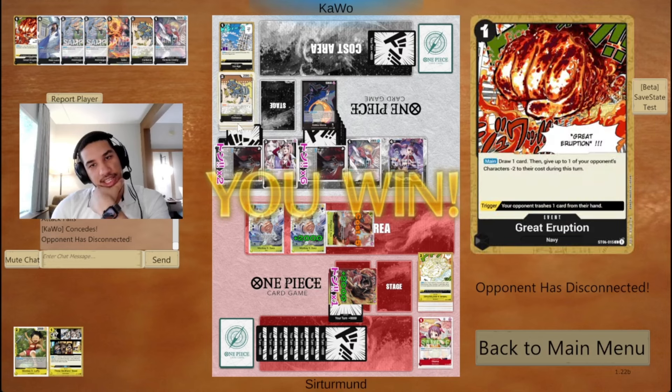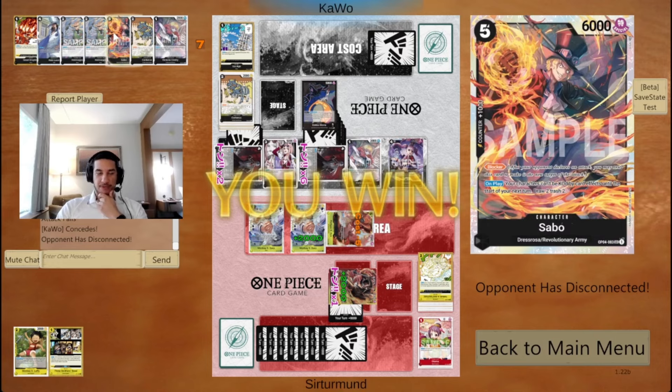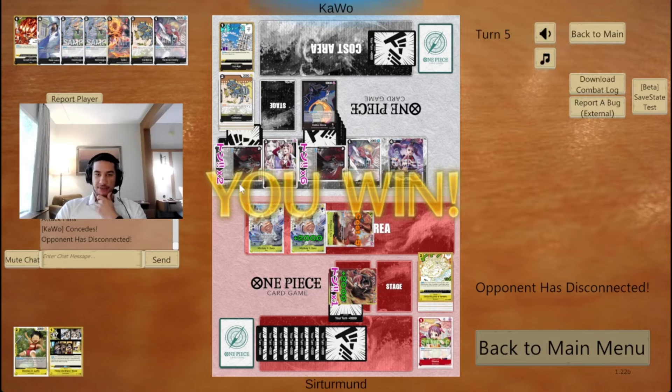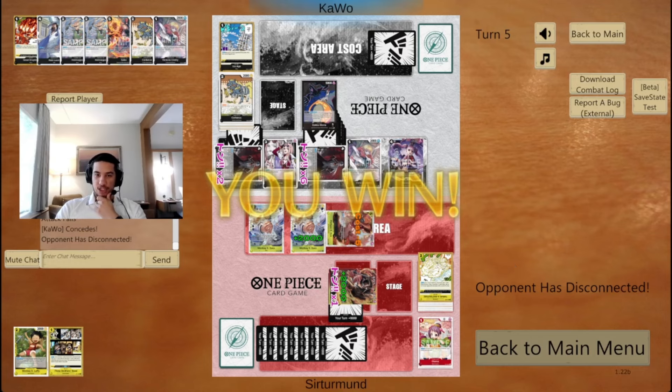I think opponent also played too fast — we both played too fast. Look at what we had on the top of our deck — if the opponent went for Savile, they could have drawn another 1k and potentially had 5 sits if they played Savile. But opponent should have known I had enough to save myself. Otherwise I wouldn't have left myself that vulnerable. GG's.